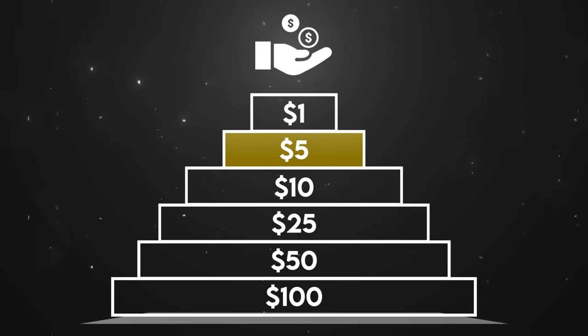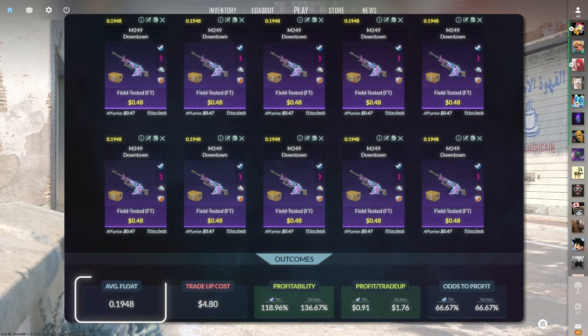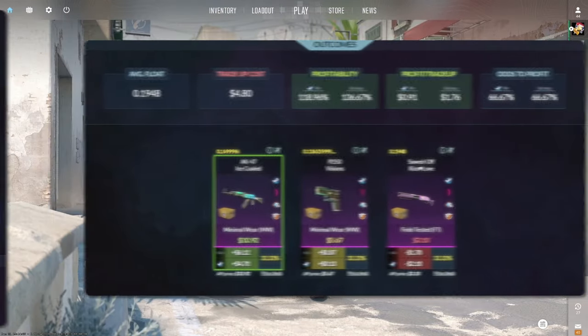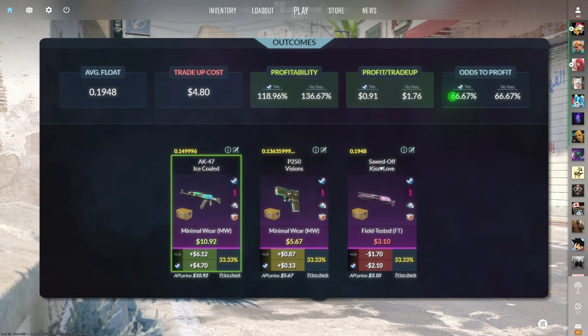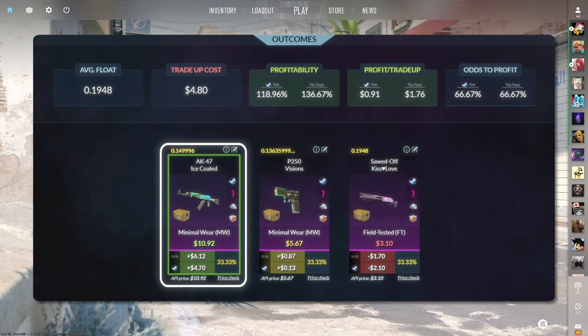Next up, the $5 trade-ups. The first $5 trade-up consists of 10 field-tested restricted skins from the Recoil case below a 0.1948 average float. Make sure to get each input for $0.48 or less. This trade-up costs just under $5 total and has a 118.96% profitability after Steam fees with a 67% chance to profit each time. The Minimal Wear AK-47 Ice Cold is the chase item here at $4.70 of profit.